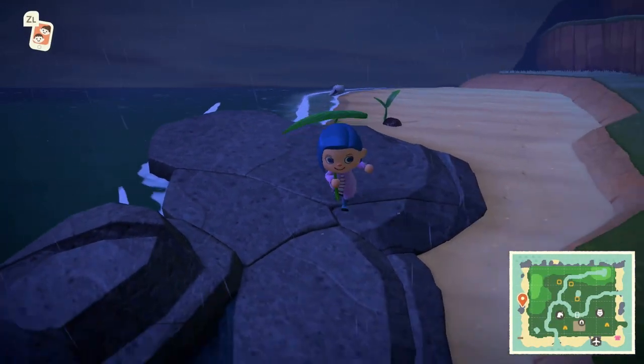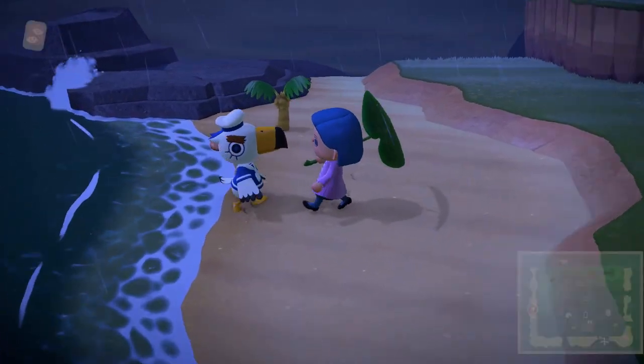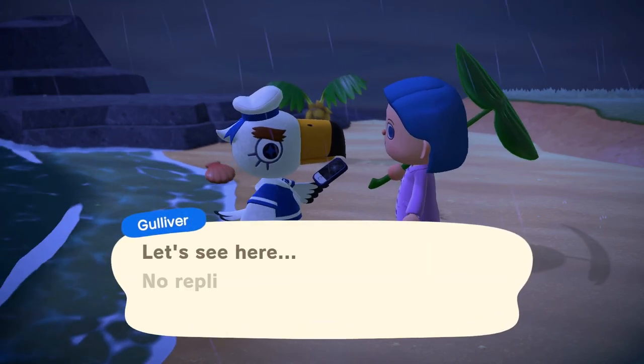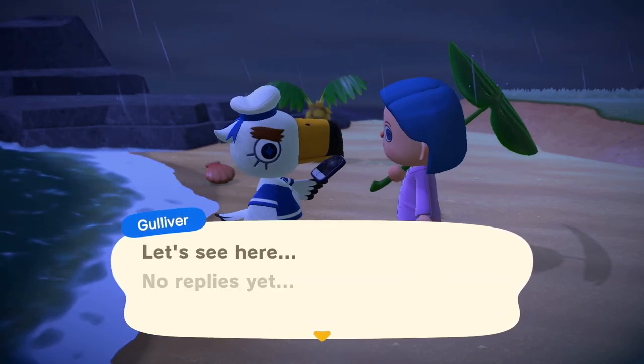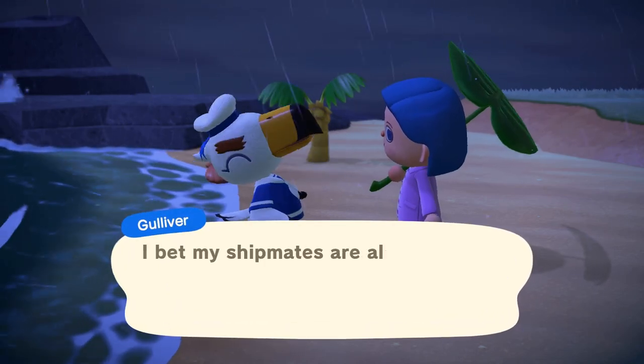Over here is just some rocks, and there are coconut trees everywhere with a couple more to plant. Here's Gulliver — he's just kind of chilling here. I fixed his communicator, which is nice. His screen's a little broken; it's basically an iPhone except there's no top notch on it.